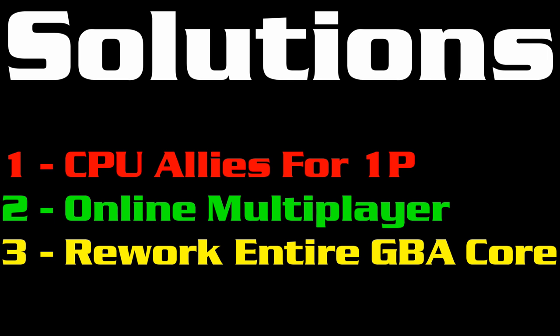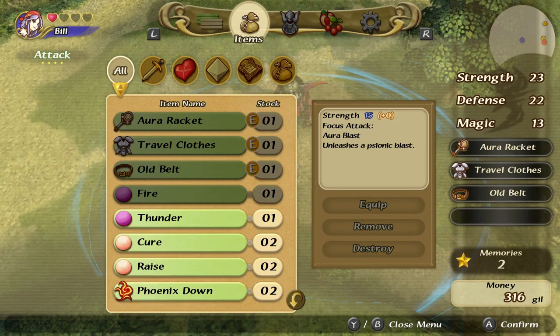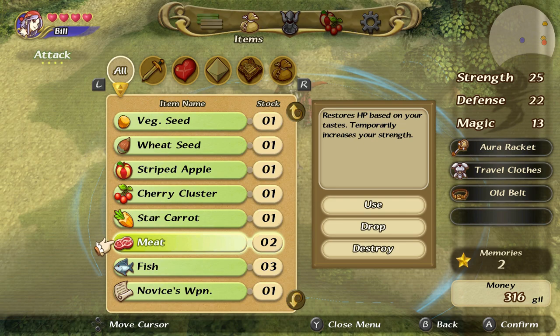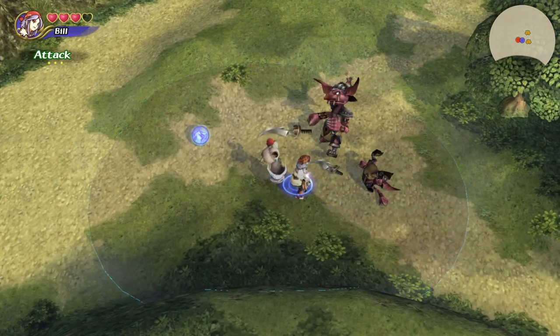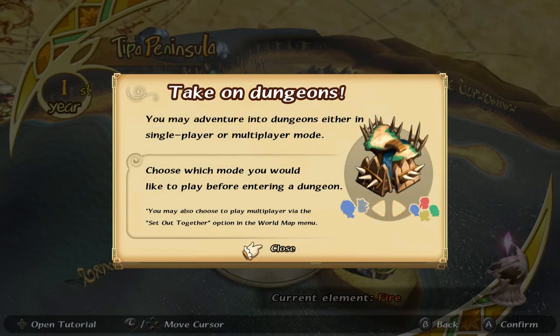The only other major series game to really do this was The Legend of Zelda: Four Swords Adventures. But unlike Zelda, Final Fantasy Crystal Chronicles is an action RPG with tons of menus and items to constantly manage. The Game Boy Advance allowed each player to navigate these menus on their own screen without pausing the main TV action. Bringing all four-player menus onto one TV screen would cause immense clutter, making the only obvious solution online multiplayer — which is exactly what the remaster did with cross-platform play.